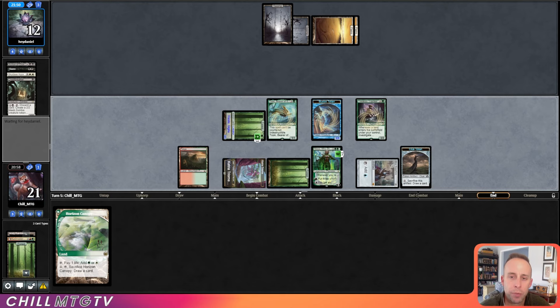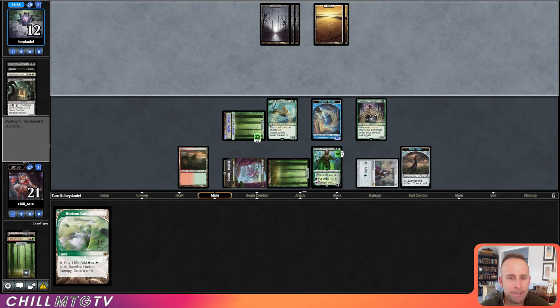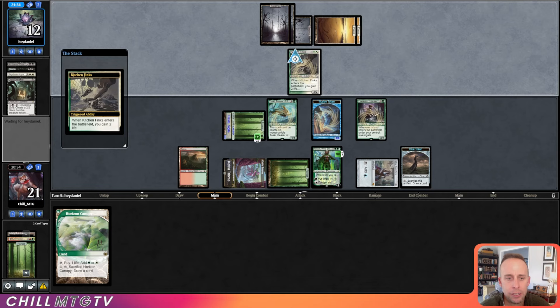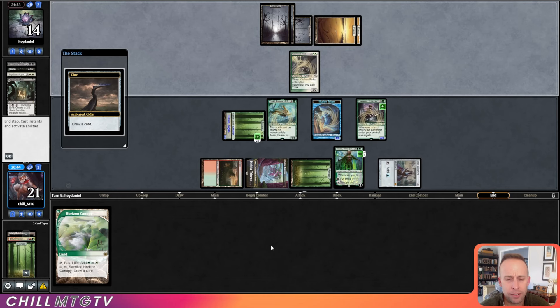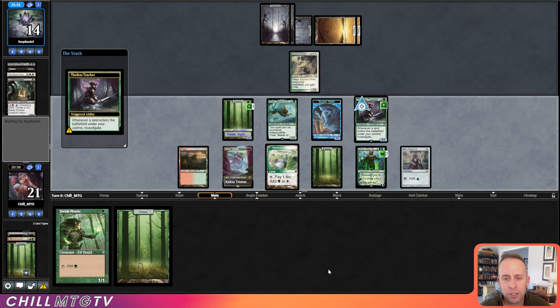Still gotta evade a reanimation spell, I think. Kitchen Finks — not scary whatsoever, just going to prolong things. We're gonna start drawing cards. Nissa is close to ultimate — kind of crazy. I'm going to play the Horizon Canopy here just to sack it and draw a card.